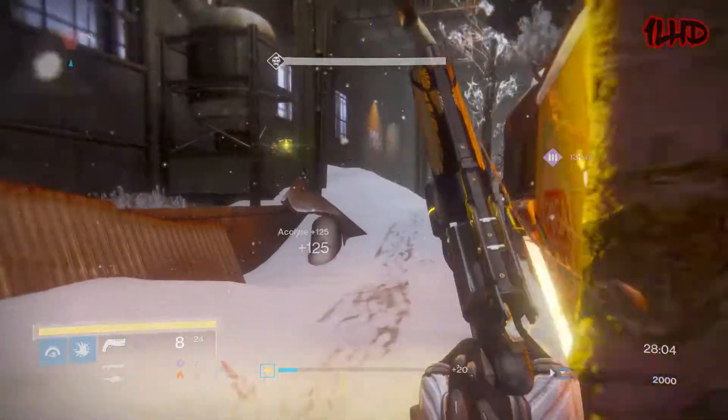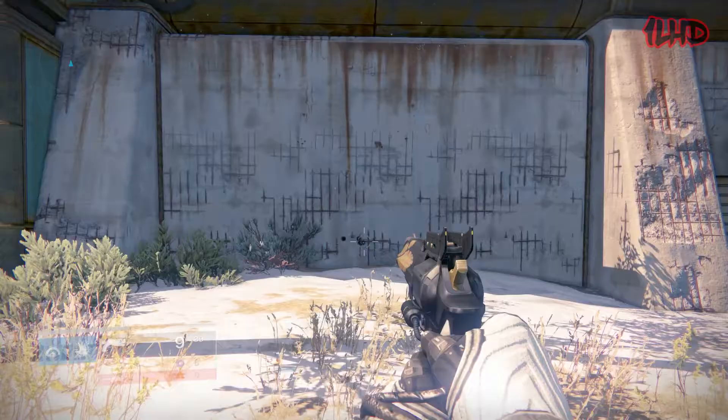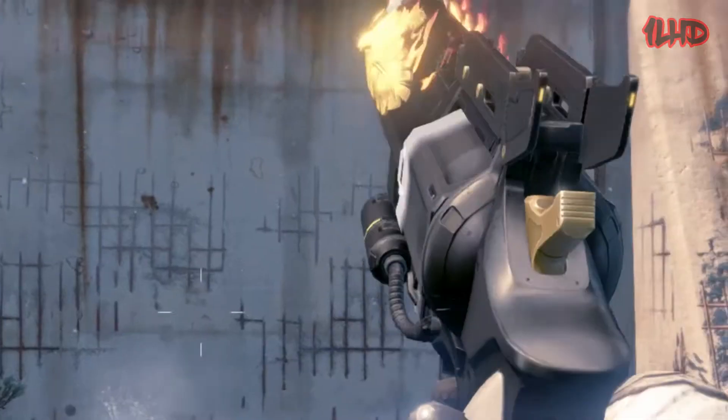I was a huge fan of when exotic ornaments made their debut in Destiny 1 because Hawkmoon had an ornament known as Moonglow. On this ornament, the golden feathers on the barrel were set ablaze whenever a lucky round was fired.